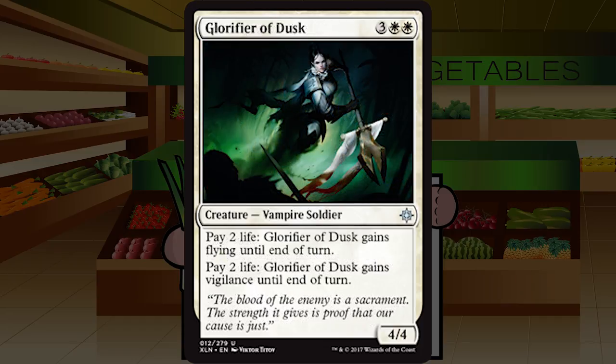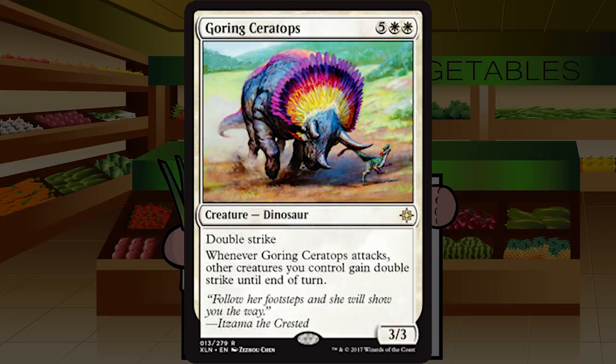Glorifier of Dusk is three white white for a Vampire Soldier at uncommon — a 4/4. You can pay two life to give her flying until end of turn, or two life to give her vigilance until end of turn. A 4/4 for five is over-costed, but paying two life to send her to the skies is well worth it, especially since the vampire tribe is all about gaining life to pay in other ways. Just a solid card, around a B minus level.